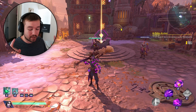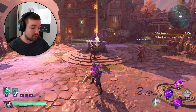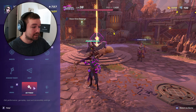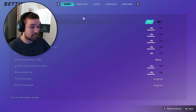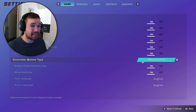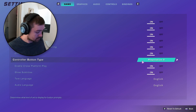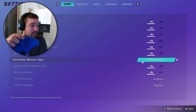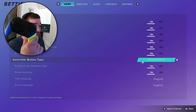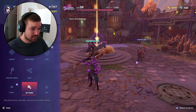Before we start testing, there's one very important option in the game settings. Go to Settings, then Controls, then Game. You'll see a 'Controller Button Type' option where you can pick which layout the game displays — because the PlayStation controller has a square and triangle, the Xbox controller has a Y button, and the Nintendo Switch has a different layout too. Make sure you switch this to match whichever controller you're using so you get the correct on-screen prompts.